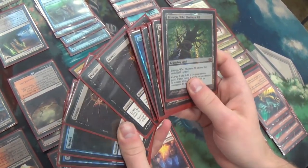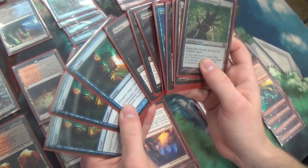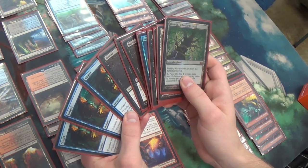And then three Duress and three Disfigure. There's a lot of hate for the counterspell matchups because you can't really win unless you resolve Goryo's Vengeance.